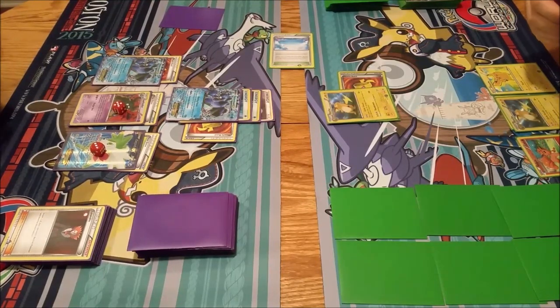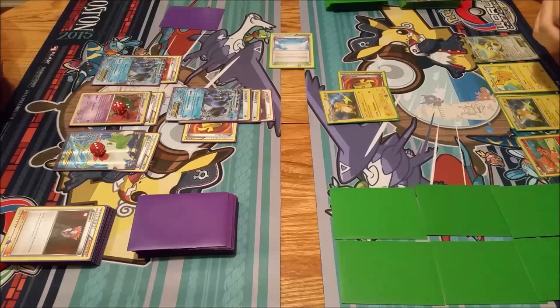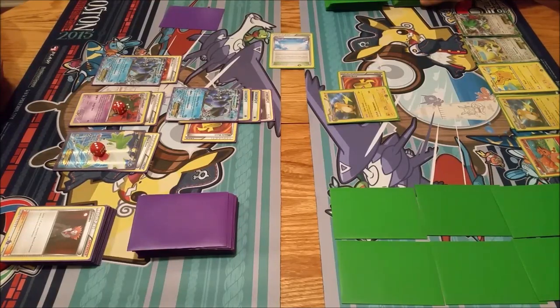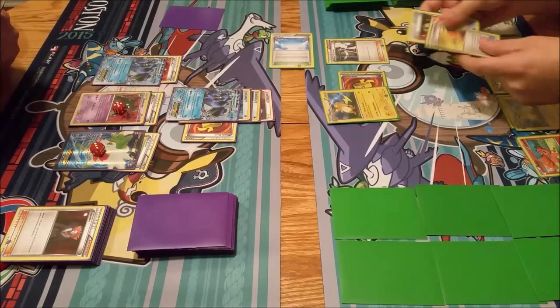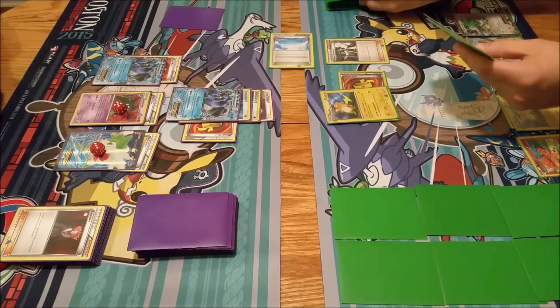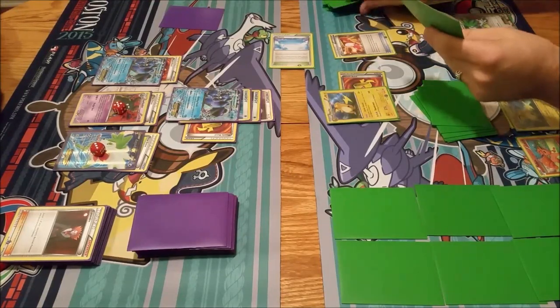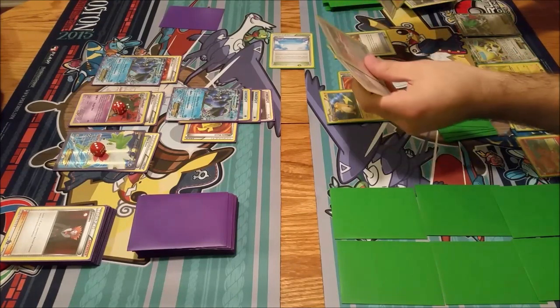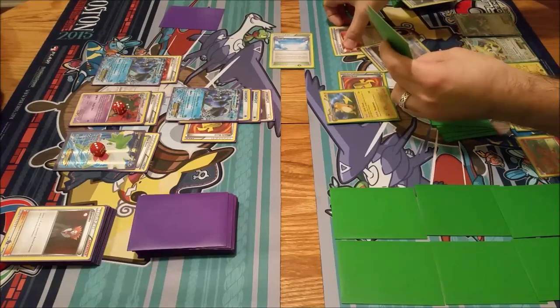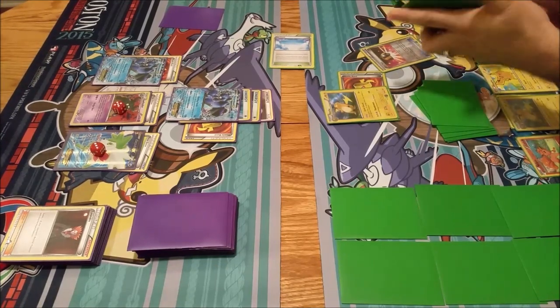I will go ahead and draw. Even though they currently won't do anything for me, I'm going to play down Jirachi and Shaman. I am going to play Professor Sycamore - discarding Ultra Ball and Escape Rope. Trainer's Mail - I'm going to opt to take the Ultra Ball. That's discarded - there's a Sky Field going back in.